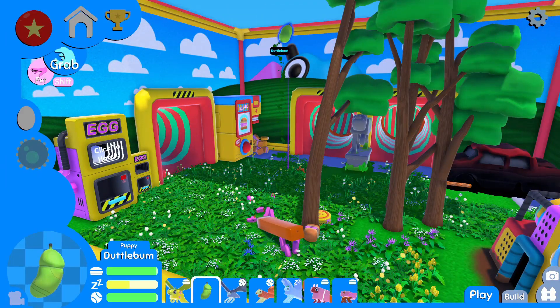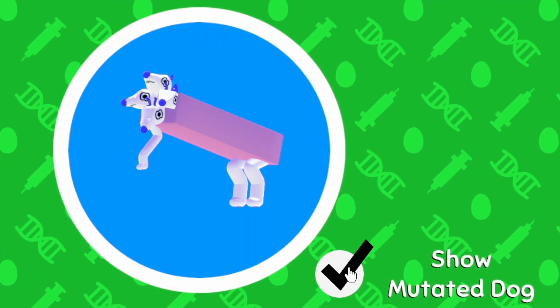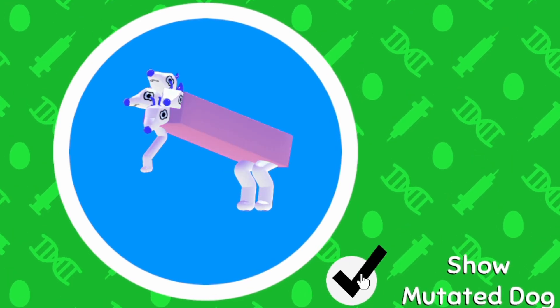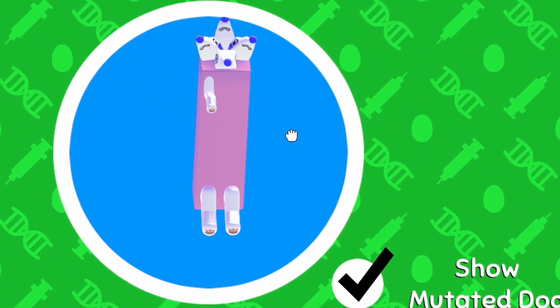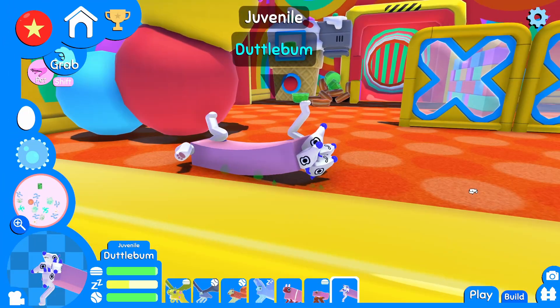Duddle Bump, go ahead and hop out of your cocoon. Let's see what happens. Wow, you really, really toned down the saturation of your colors, didn't you? I mean, you got bigger too. Look at that - missing a front left leg. But you look good, you look good, Duddle Bump.